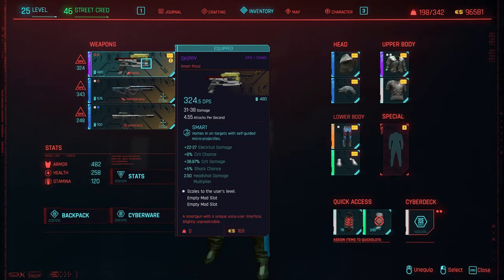So it's 324 DPS, 31 to 38 damage, 4.5 attacks per second, homes in on targets for self-guided micro projectiles, plus 22 to 27 electric damage, crit chance 8 percent, crit damage 38.87 percent, shock damage 6 percent, 2.5 headshot multiplier. It also scales to the user's level, which is brilliant. And you can actually put mods on it as well.